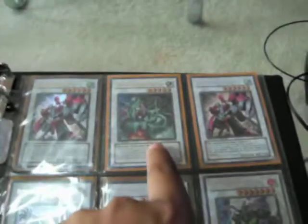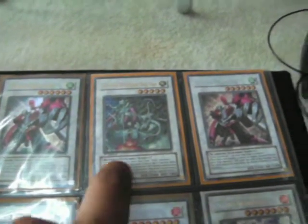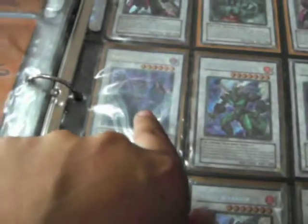I have a playset. Super Rare. Oh, this is not for trade. Ultra — from the tin. Five of these are from the tin. This is Ultra. Cosmic Fortress Golgar — it's from the tin. Ultra, Ultra.